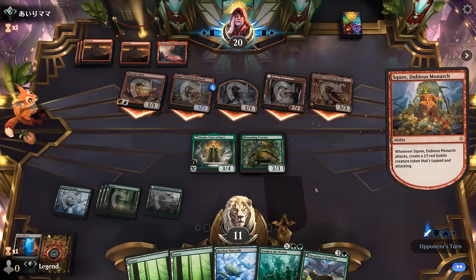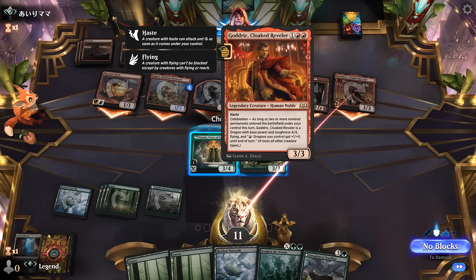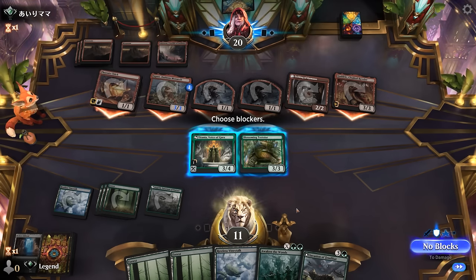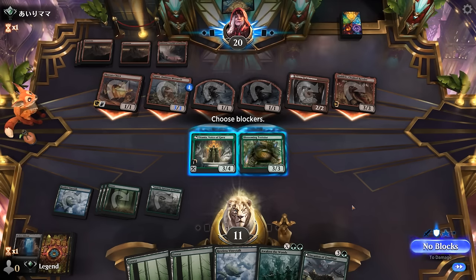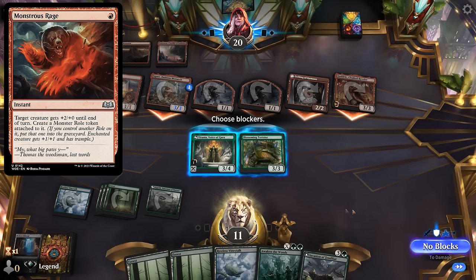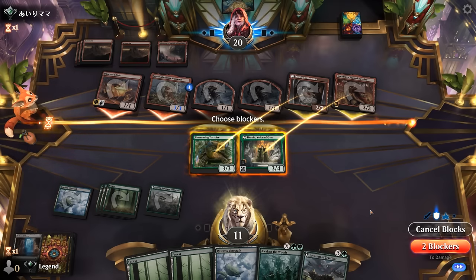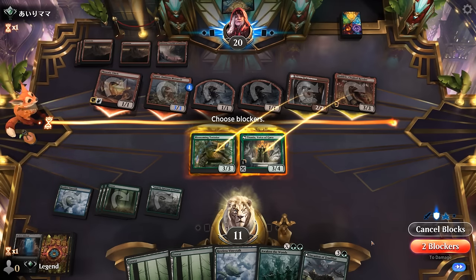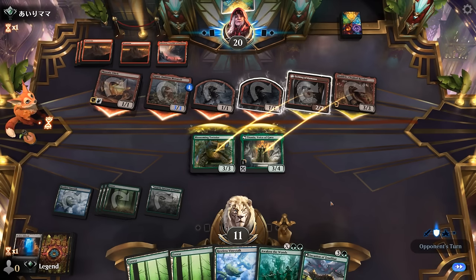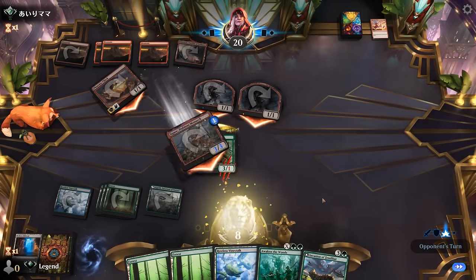Opponent goes all out — Squee makes a token, they only need one more permanent to give this the ability. Probably have to line up some blocks. Could put Titania on Phoenix Chick, although Phoenix Chick is pretty likely to come back from the graveyard. Since opponent is going wide, Monstrous Rage is going to be rough. Maybe block Godric, block Etching, and if they have a burn spell they can only kill one of my two creatures. And a Lightning Strike it is.